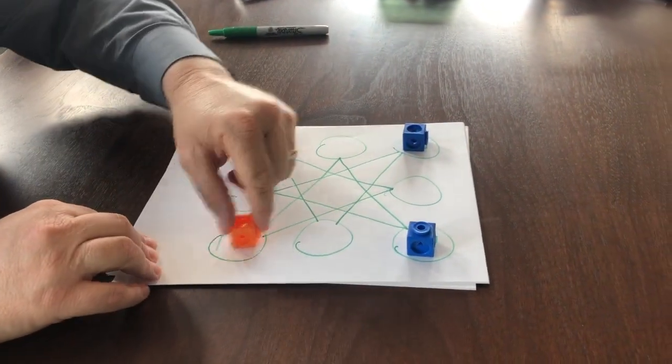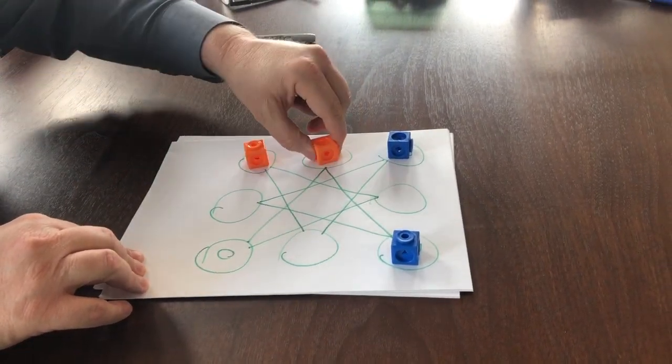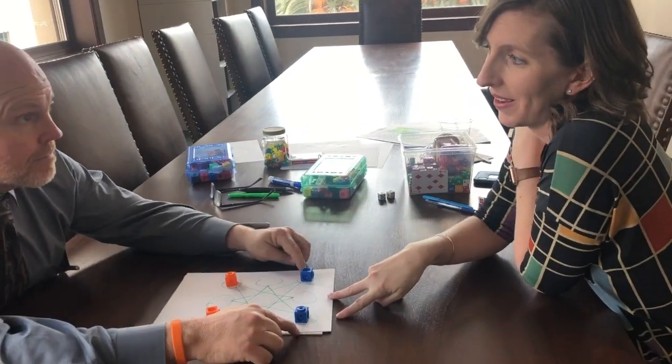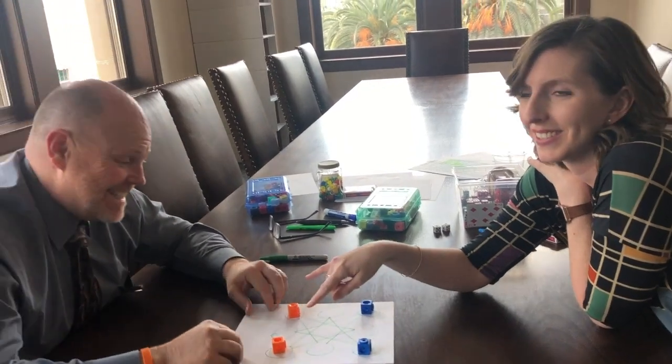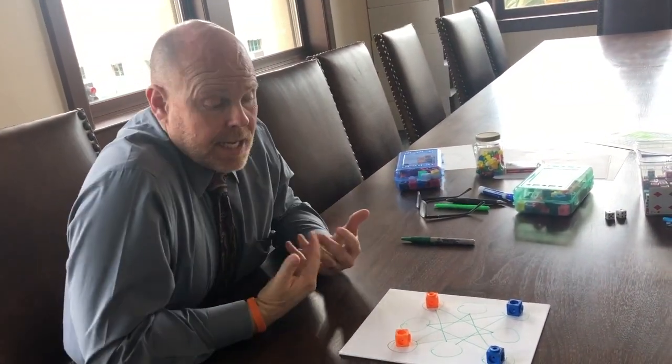Here's what you've got to do, Emily: by sliding across the paths, always from circle to circle, you have to get the orange markers to the blue spaces and the blue markers to the orange spaces. That's it!